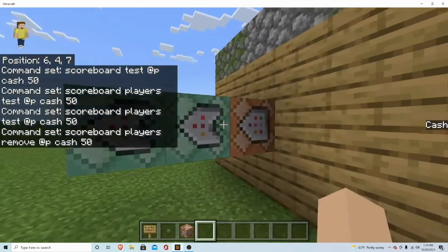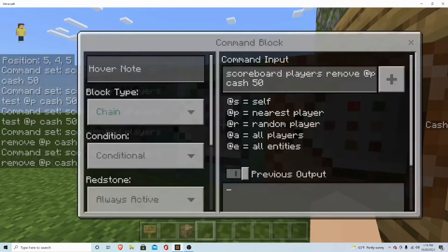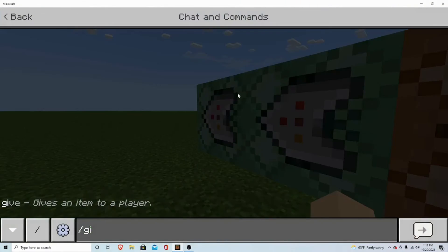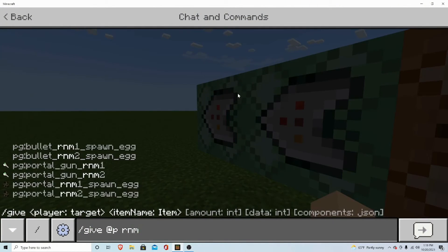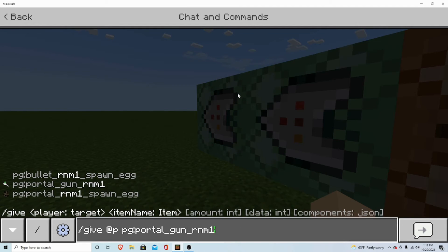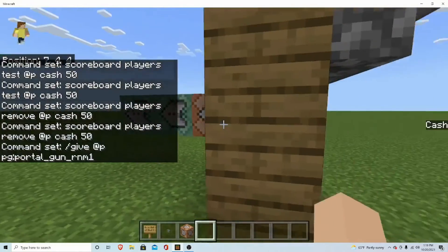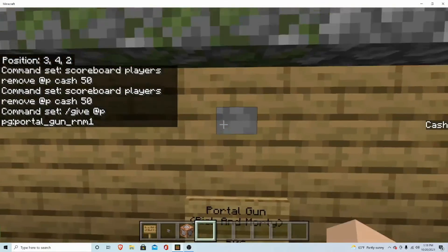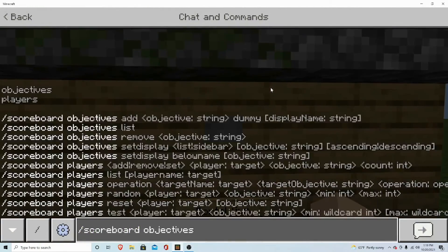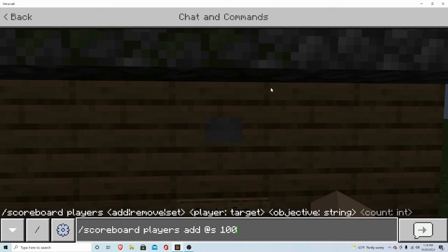So if the test is positive, it will activate this command block. You're going to give fp rm one — so if it tests positive, it will remove one from their score. That's good. Now we can set this up as 100 bucks cash for the item.